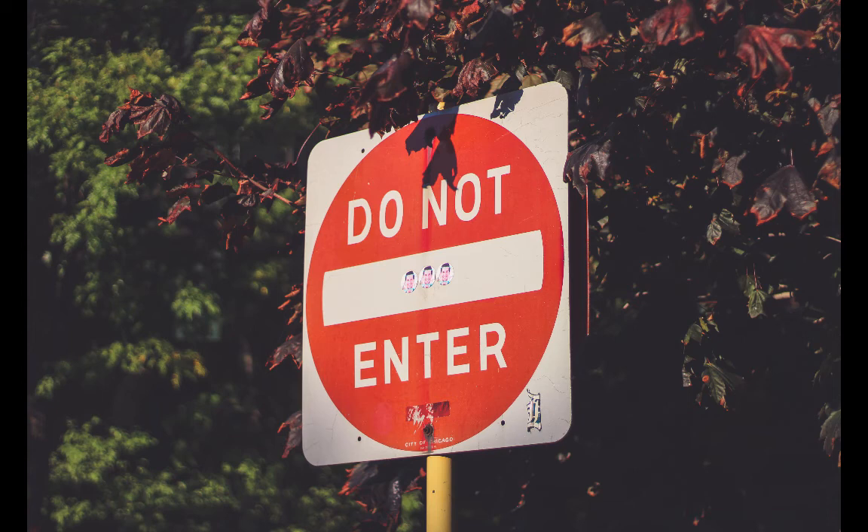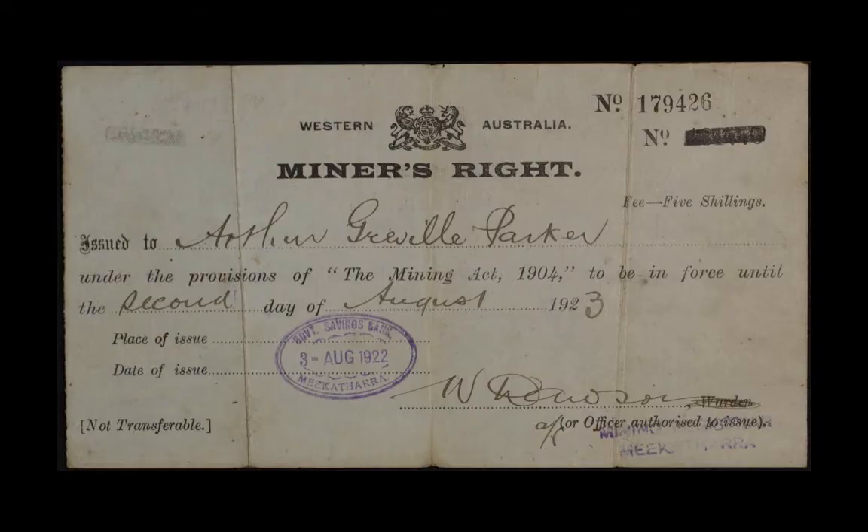If you want to prospect on someone else's ground, then it's up to you to organize and have received the permission in writing long before you arrive on the land. Don't just turn up and expect to be given permission — you won't get it. Now that you know how to get a miner's right, get down to your local mine registrar's office and get yourself a miner's right.